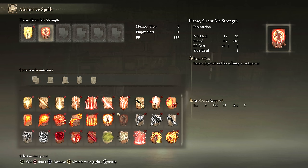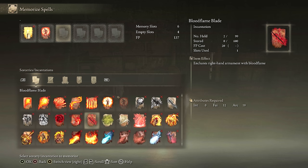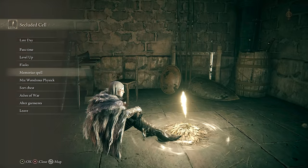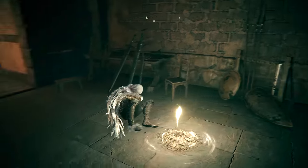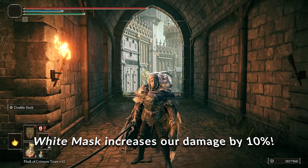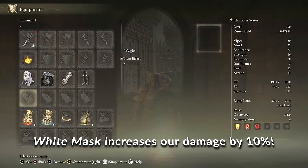Golden Vow is one of my favorites — a very good incantation. We're going to add Flame Grant Me Strength as our body buff, and lastly we're going to grab Blood Flame Blade for the extra bleed. That adds a flat 40 bleed — it has a little buildup effect on it, but generally speaking it's going to add 40 bleed. It does not change with whatever seal you're using or any scaling on the seal — it's a flat rate as far as the bleed goes.